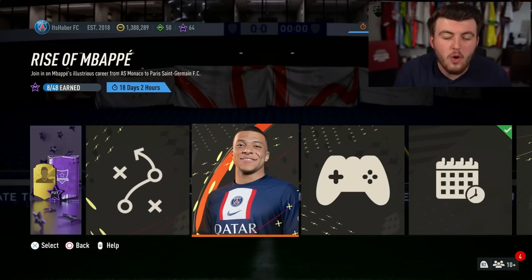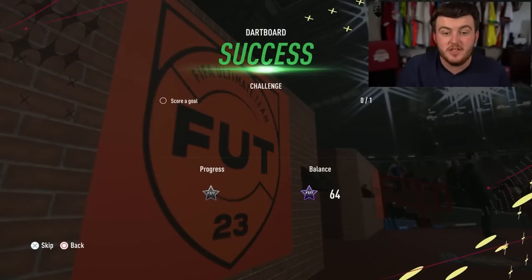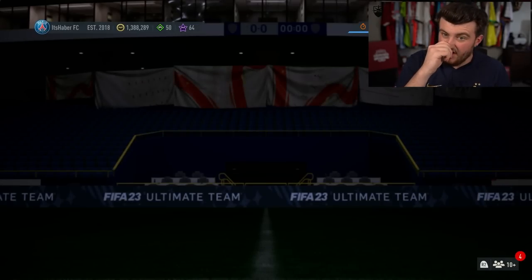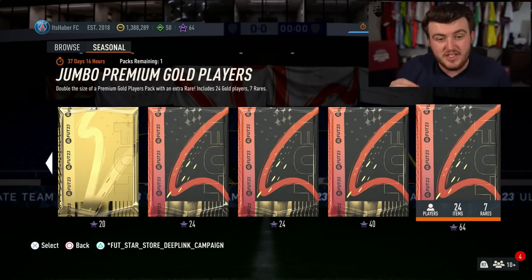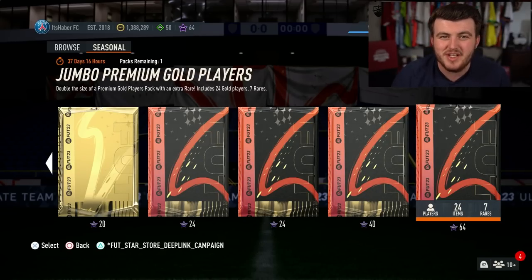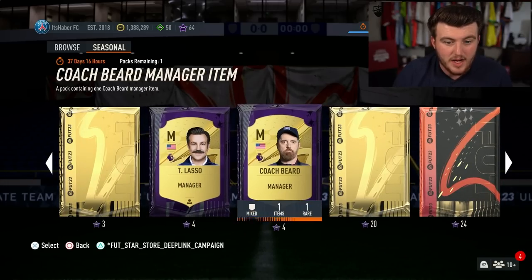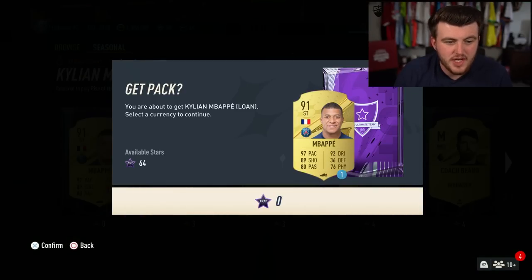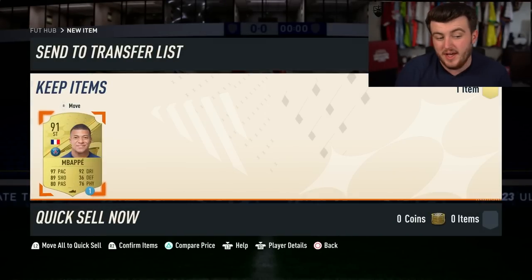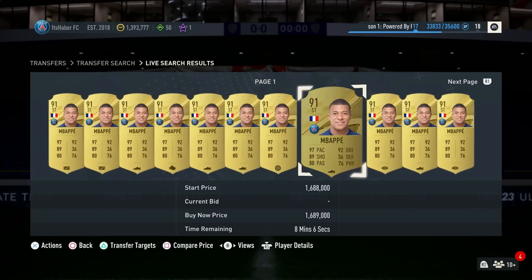You can complete a whole host of different challenges to earn these stars, ranging from defending to free kicks. You can spend them in the Star Gallery. As it currently stands, the most expensive pack you can get is a Jumbo Premium Gold Players Pack, which we'll open in this video to show you what it's like. All of the rewards are tradable, including the Ted Lasso and Coach Beard. And for zero stars, you can claim yourself a lone Mbappe, which will allow you to complete all of the Rise of Mbappe stars — that's saving 1.6 million coins on the card.